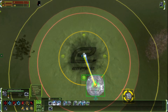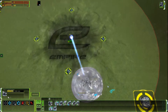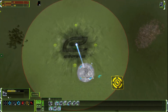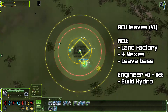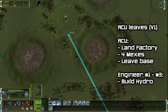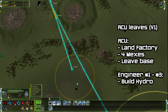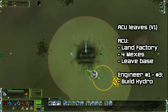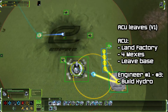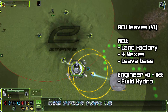If the ACU has to leave the base early — for example to get reclaimed — and there is no time to assist the hydro with your commander, there are various ways to still make the hydro rush work. One way is to let the ACU construct four mixes after the land factory, and then it leaves the base. The first engineer builds the hydro immediately, and engineers two and three assist right away. This is how some of the ACU build power can be put to use in your base, rather than having the ACU leave directly after the factory.